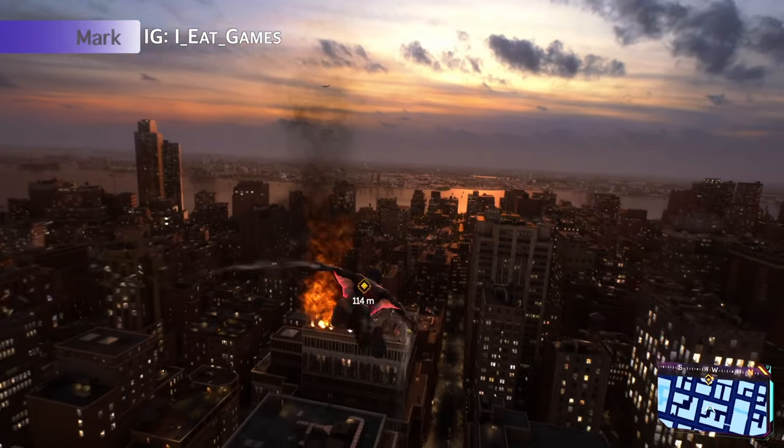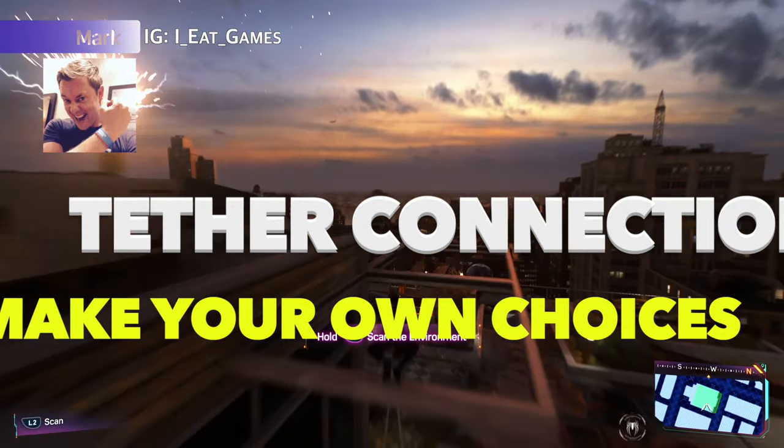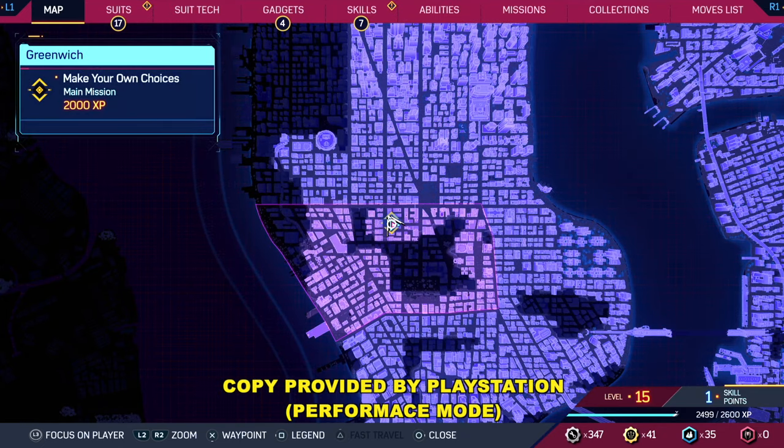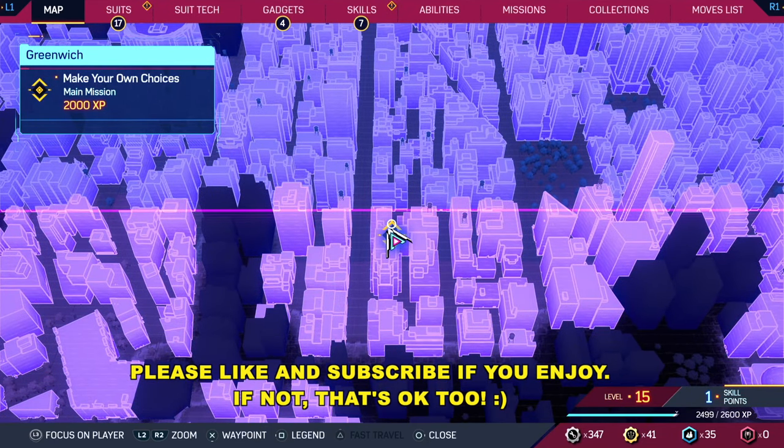Hey Spideys, Mark here and we are working on the mission Make Your Own Choices and we're trying to tether the electrical connections on top of this roof. Let me go ahead and pull up the map and make sure we're all on the same page. This one stumped me for a little while, so if you're stuck here, don't feel bad.